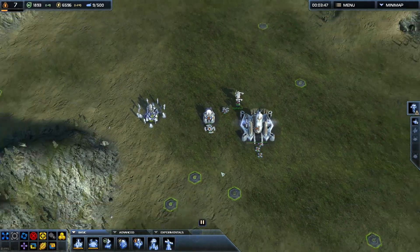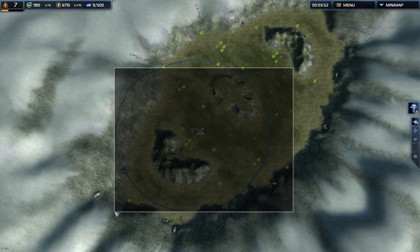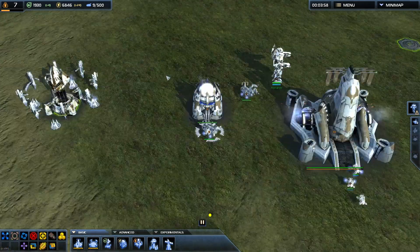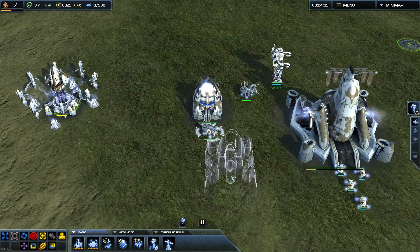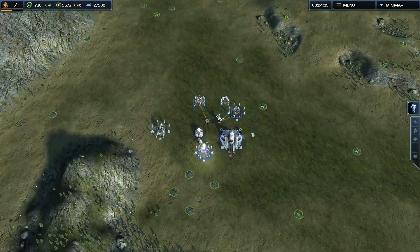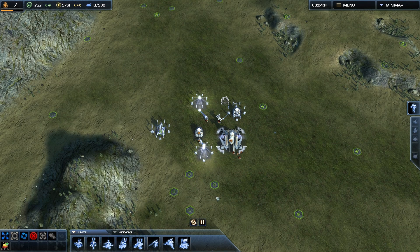It's very useful in mid-game and late-game when you have a huge base and it's impossible to keep track of everything. If you're trying to spend all of your mass, you just keep going through all of your build power units and give them tasks. Mass spent badly is better than mass not spent at all.